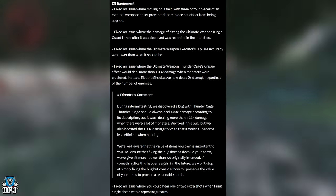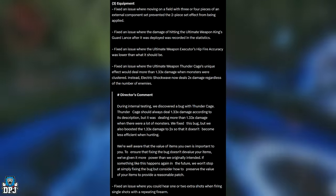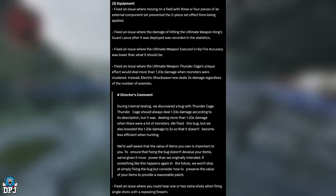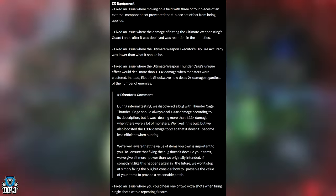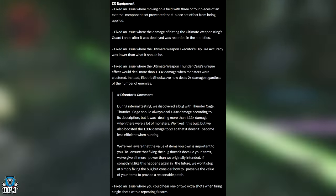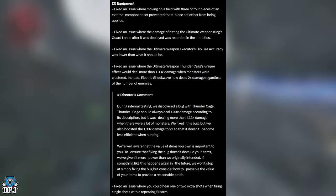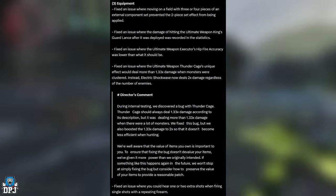Equipment bug fixes: fixed an issue where moving on a field with three or four pieces of an external component set prevented the two-piece set from being applied. Fixed an issue where the damage of hitting the ultimate weapon Kingsguard Lance after deployment was recorded in statistics. Fixed an issue where the Ultimate Weapon Executor's hip fire accuracy was lower than intended. Fixed an issue where the Ultimate Weapon Thunder Cage's unique effect dealt more than 1.33x damage when monsters were clustered — the electric shockwave now deals 2x damage regardless of enemy count.